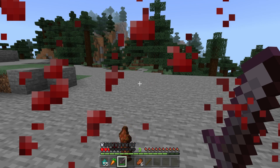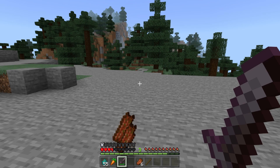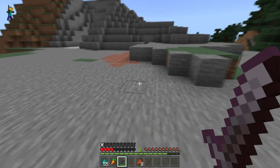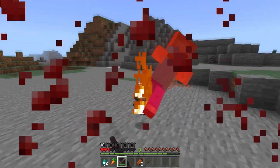There are five stages, from three hearts and down. When you get back to your fourth heart the blood goes away, because you're not in as much danger anymore.